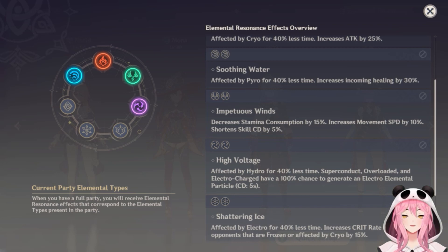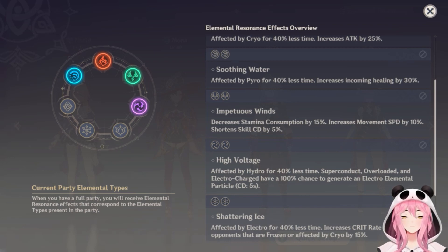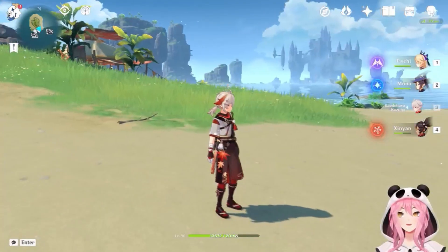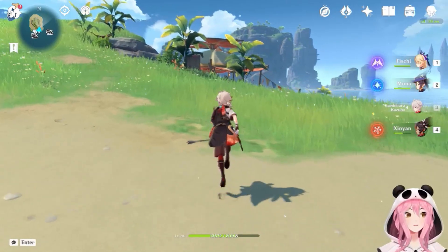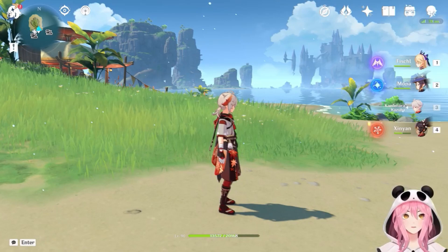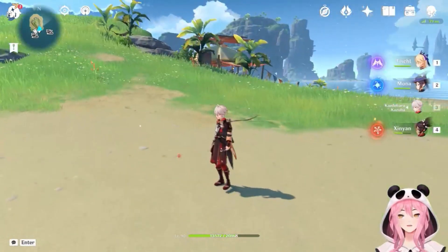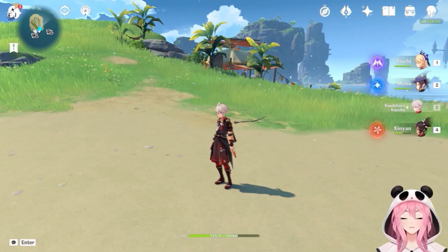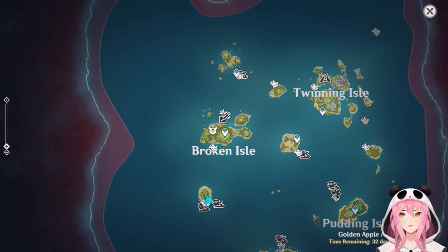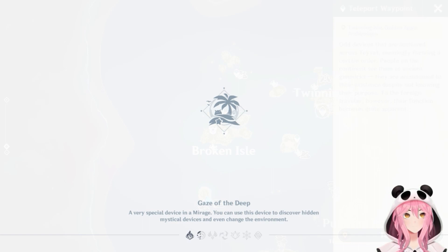You're going to be zooming around all the time and able to run for longer periods without worrying about running out of stamina. The second reason Kazuha is great for exploration: you can use his skill in the air. Anytime you're in the air, you just tap E and you get a free jump. You might be thinking — okay, so what? How is that good? Well, it's good for a lot of reasons.